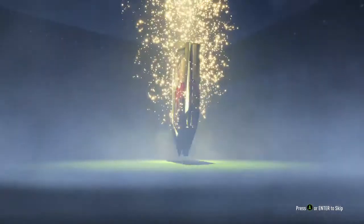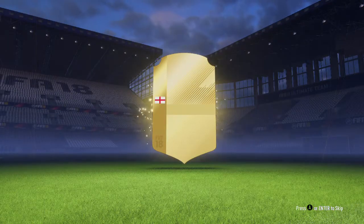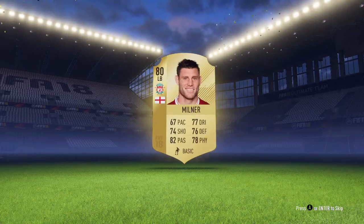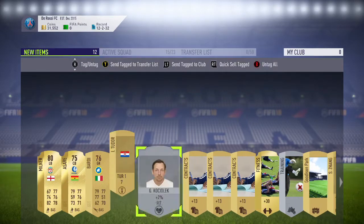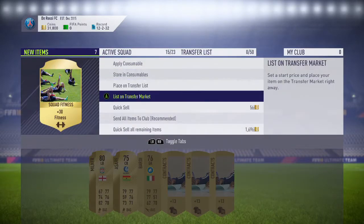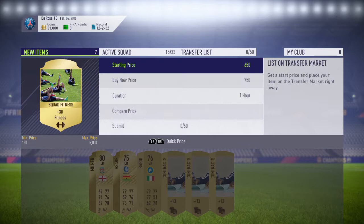We'll go for the 7.5k next. Give us our first billboard. It's not a billboard, it's a rare. It's only a 7.5k - England, Milner. That's alright, it could be worse. Keep him, why not? That can all be quick sold. Fitness cards sell decently nowadays, so I'll list that up at 7.5k just so it'll insta.